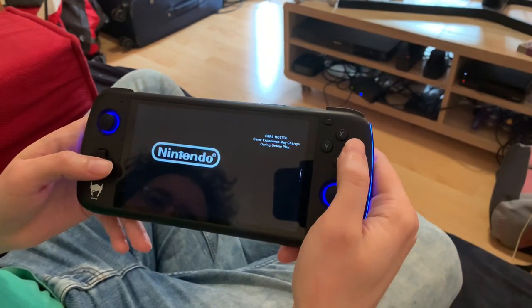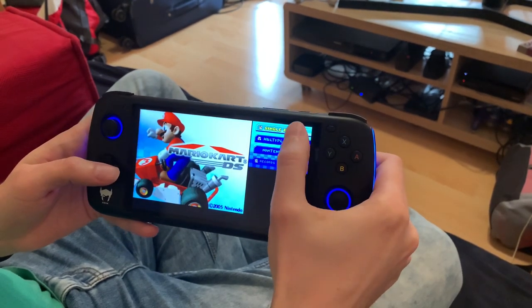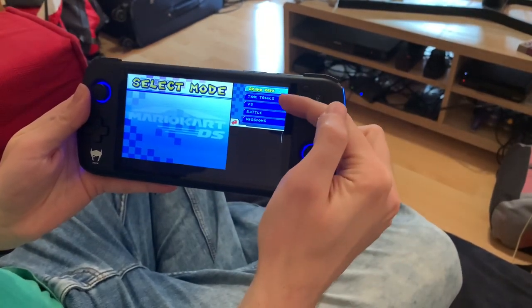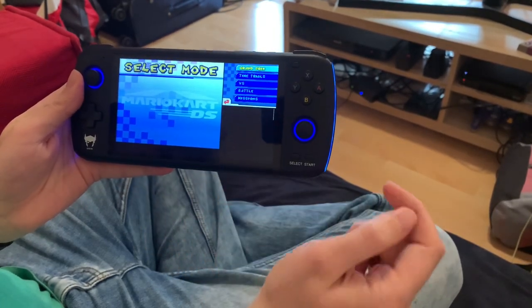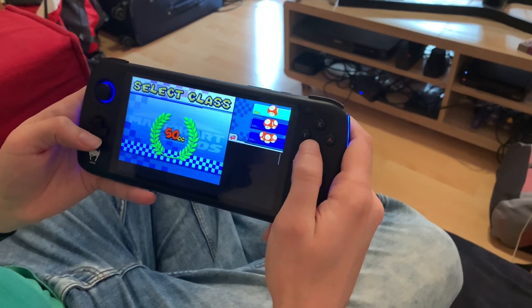That loads right into Drastic. You can see we also have touch controls here. I configured this so it would be as big as it could be without reaching the white line which pulls out the Odin menu.